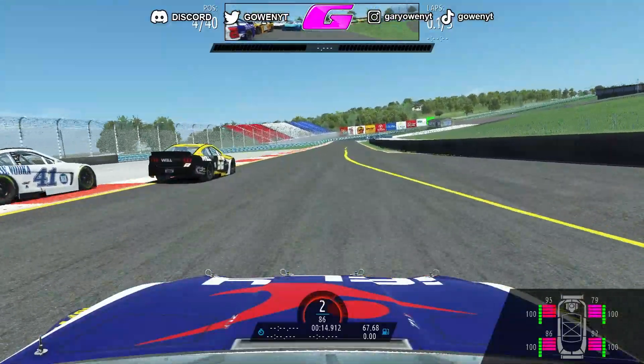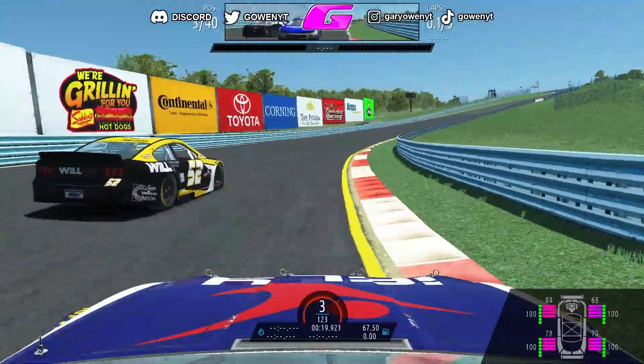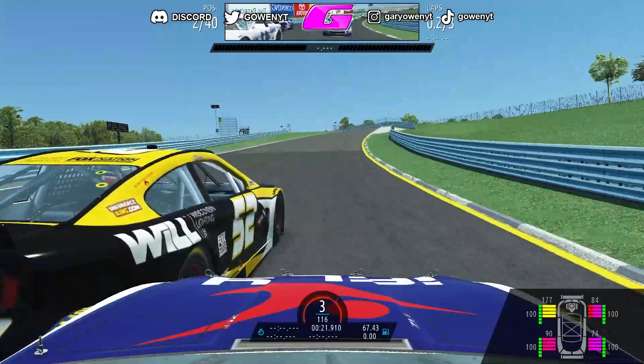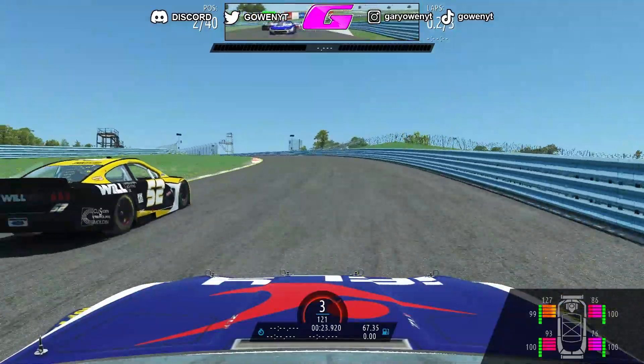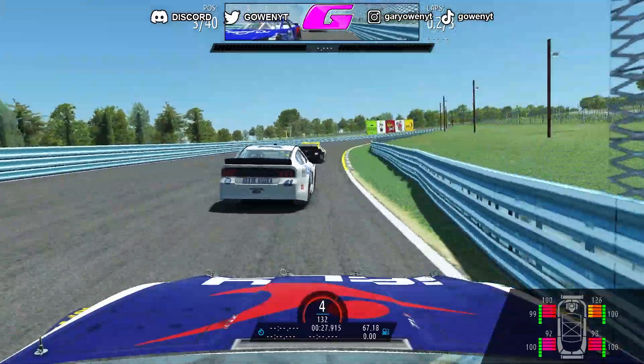I'm running as Daniel Suarez, as you guys know, my favorite driver in the Cup Series. Three wide into turn one — I'm braking a little bit deep, and you know what, that worked out really well because we're going for the lead. I have the grid start on random, so we're just doing little sprints at a couple of tracks here today to get an idea of what standing starts could be like.